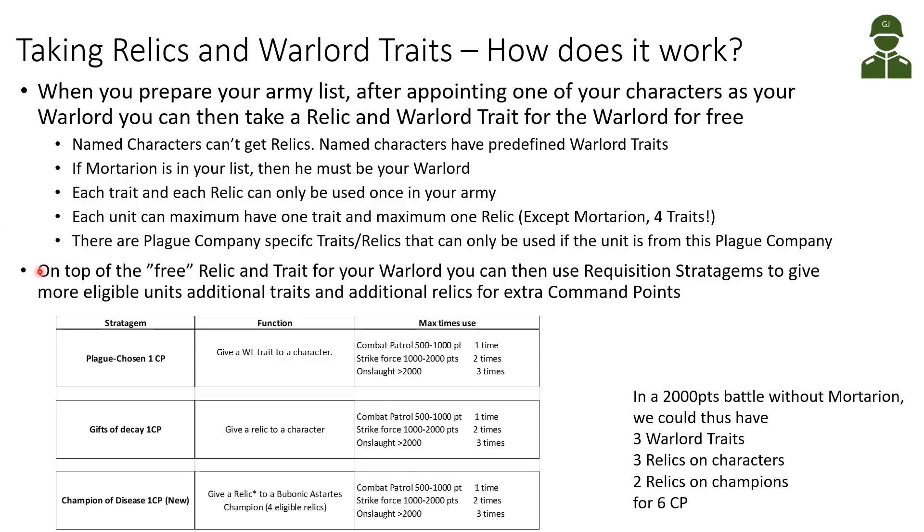To customize our armies on top of the free relic and trait for our warlord, we can use requisition stratagems before the battle to give more eligible characters additional traits and relics for extra command points. We have the stratagem Plague Chosen for one command point, which allows us to give a warlord trait to a character on top of the free warlord trait. This can be used a maximum number of times depending on battle size — once below 1,000 points, twice for a 2,000-point Strike Force battle.